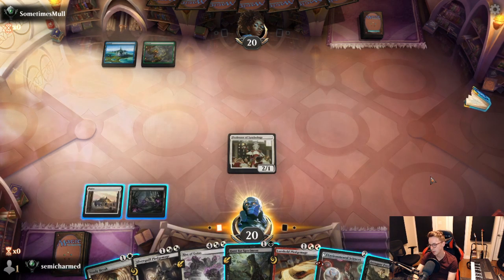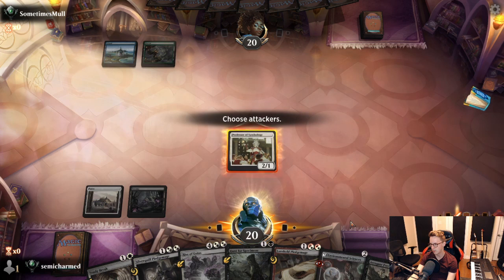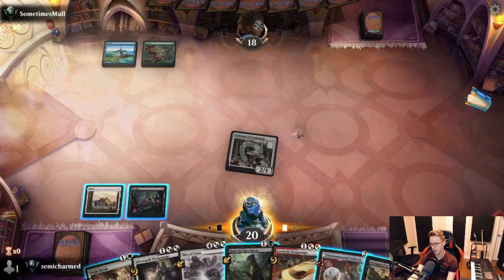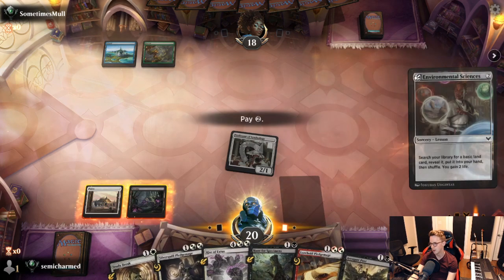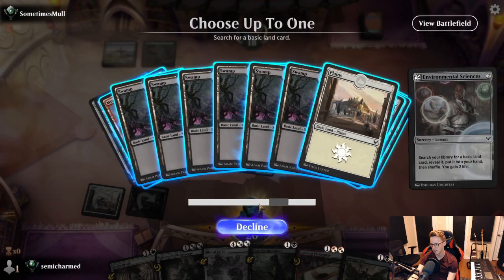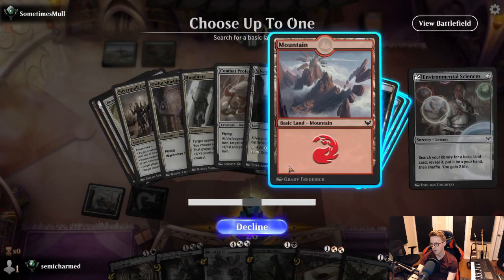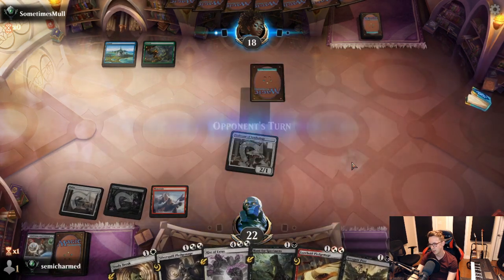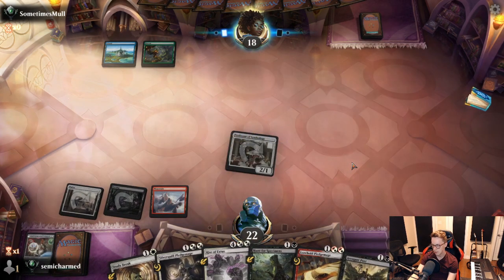We could play Arrogant Poet and keep the beats going. Let's see what they do when we attack for two here. Nothing — so they don't have an instant blue spell. Maybe it's a O2, but I don't know why they wouldn't play that. Let's grab a land — we'll grab a red land, which lets us cast everything in our hand. If we draw another untapped land next turn, we get the splash spell, which is pretty nice.